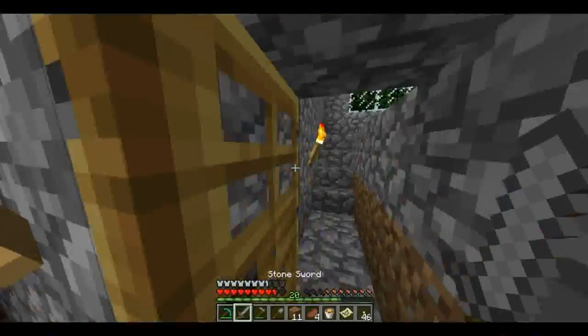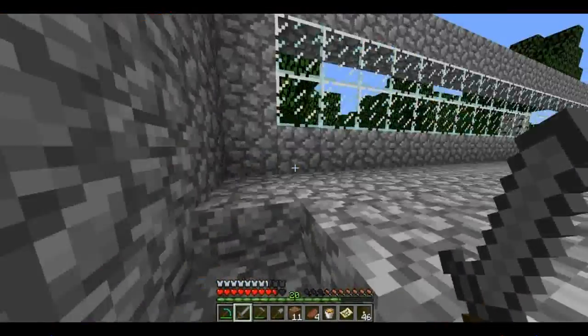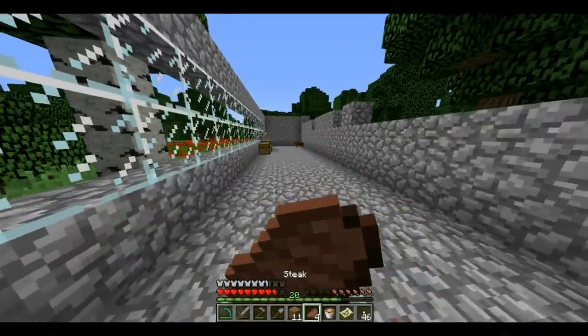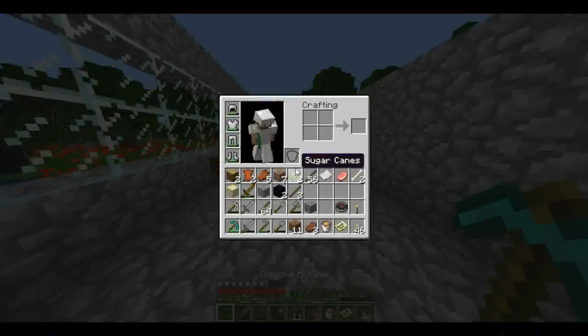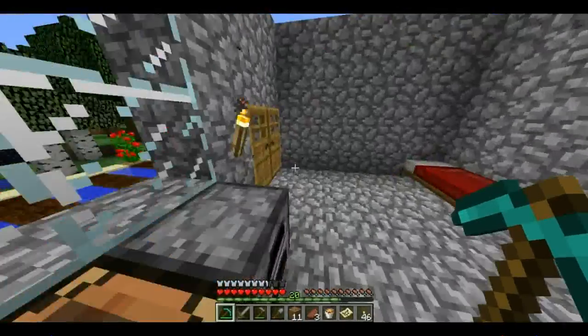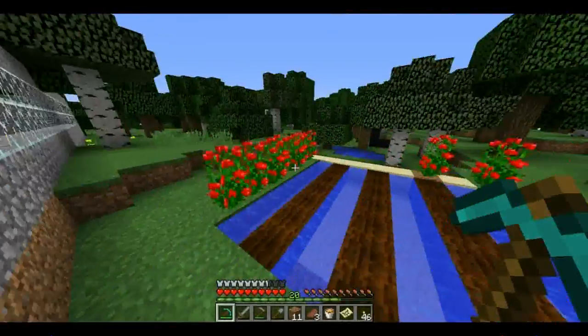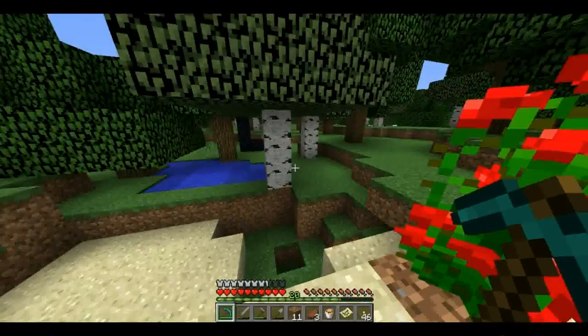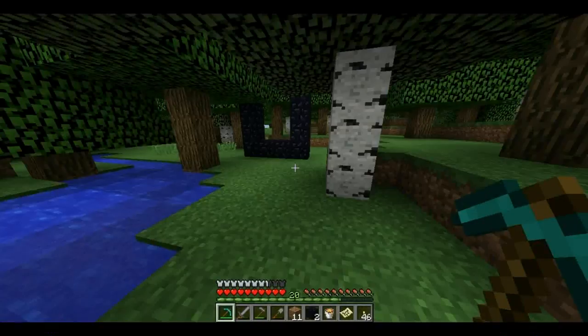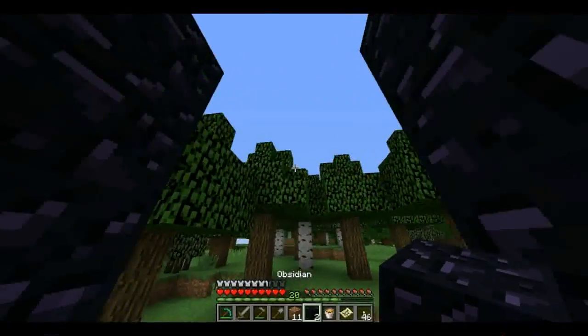Whoa — I do not want to pour it right there, I'd kill myself. Alright, so after you've got lava — I've got to make sure I have some wood. What you're going to need is 14 pieces of obsidian.